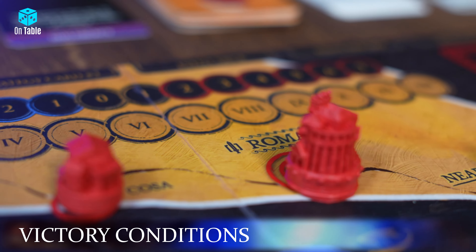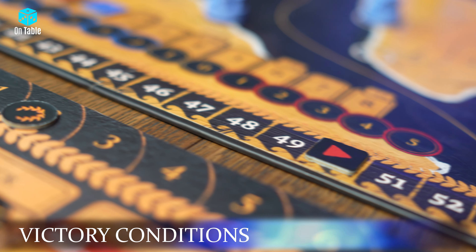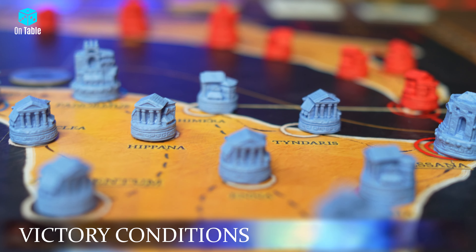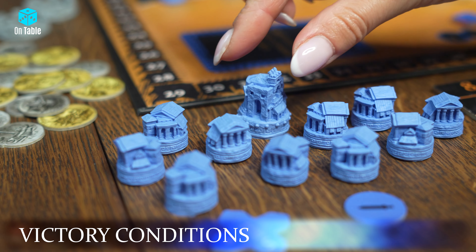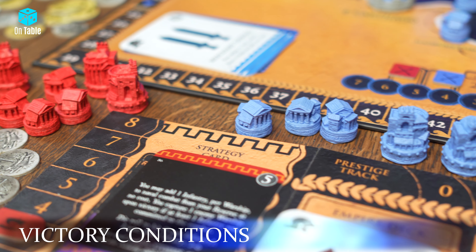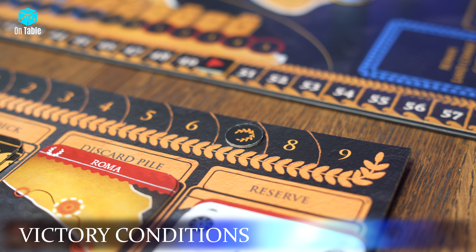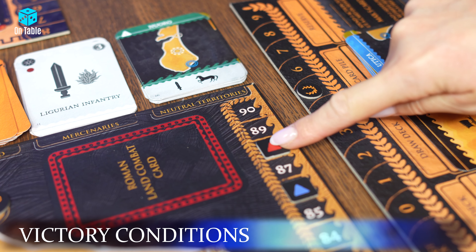Automatic victory is achieved by a player who wins a land battle or captures the opponent's capital. A player will also immediately win if they surpass their opponent by 25 victory points. The game will instantly end in favor of a player who gains control over every location in Sicily. The game also ends when one player plays all their town or city markers on the map, or if a player captures the opponent's city markers with a total value of 10 points.